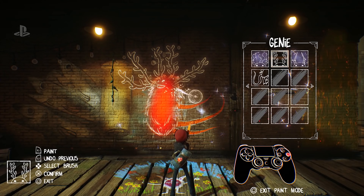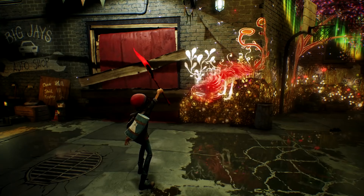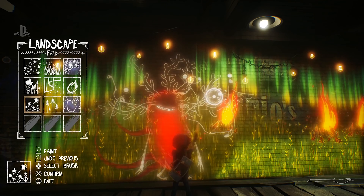Genies having different elemental types play a big part in how you'll overcome puzzles, from powering a fuse box to open a gate, to burning down obstacles that are standing in your way. Genies will also occasionally ask you to do things, and by fulfilling their needs, they will in turn reward you.